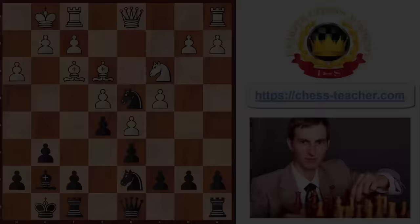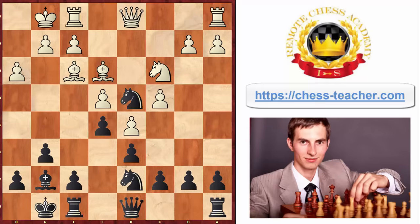White will very likely get bothered with your intruder on d4 and decide to trade it off by taking it with the bishop, and then playing knight to e2. At this point your opponent will probably be happy thinking they've eliminated the knight.